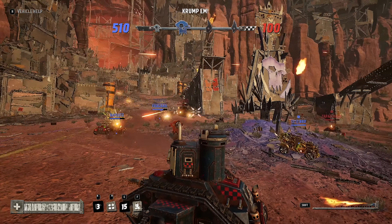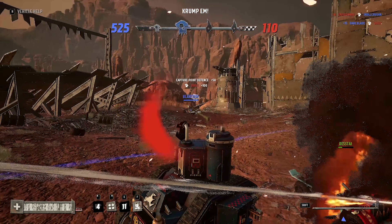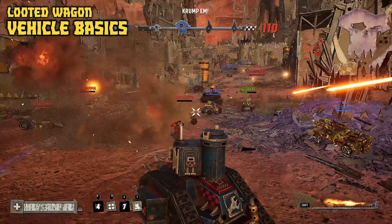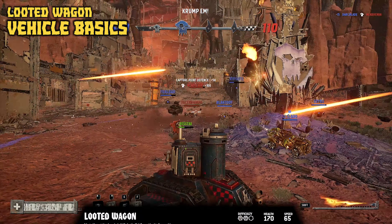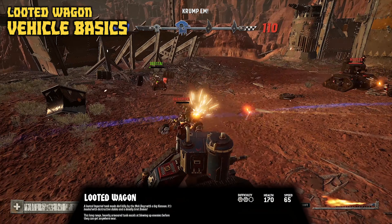Welcome to another Speed Freaks guide covering all the various vehicles in the game. This time we're going to be looking at the looted wagon, the first tank and heavy vehicle we're going to cover. The looted wagon is a strong vehicle that comes with 170 health, but it's slow with only 65 speed. It's rated at bolt difficulty to play, so it's not the easiest to pick up.